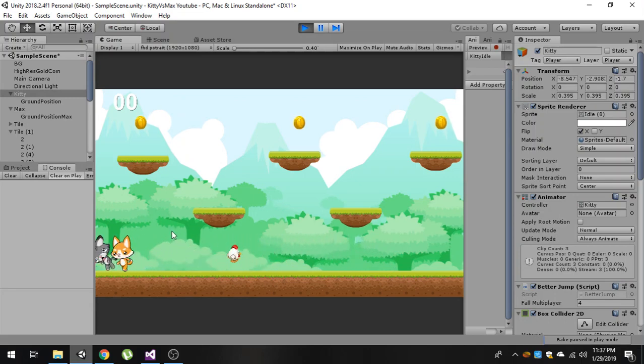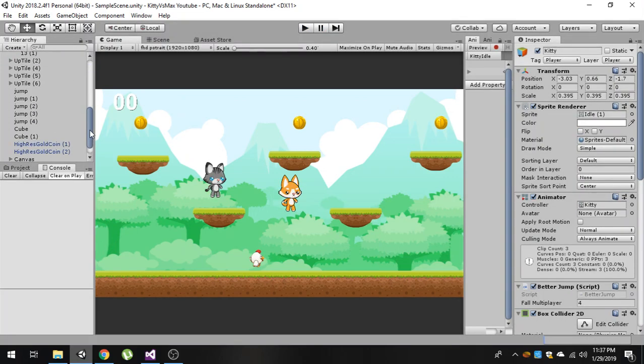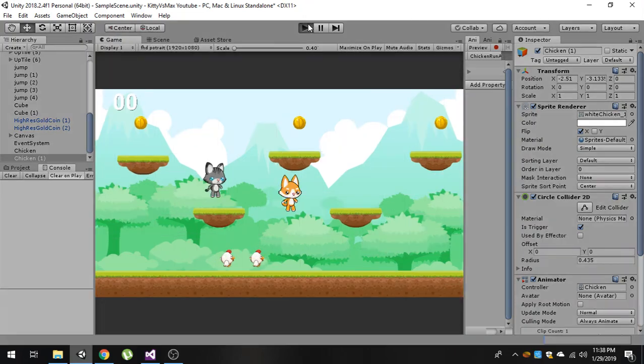Now as our max character collides with it, the chicken no longer follows our player. In the scene we will have multiple chickens, so let me select it and press Ctrl+D or Command+D on Mac to duplicate it, and put one right here.